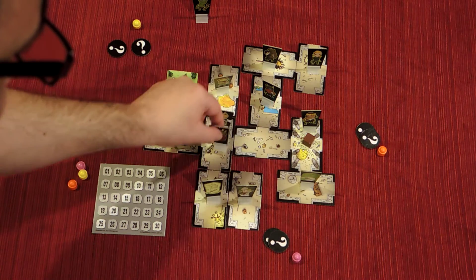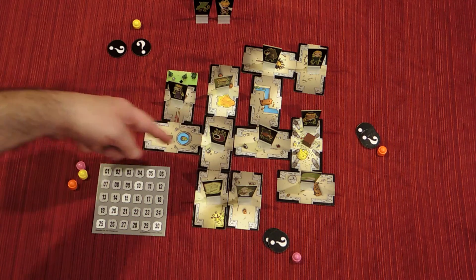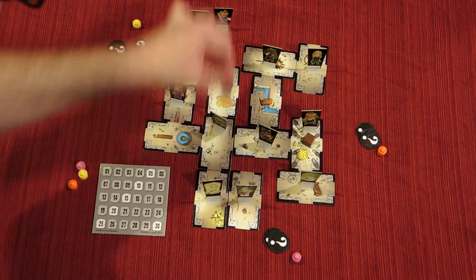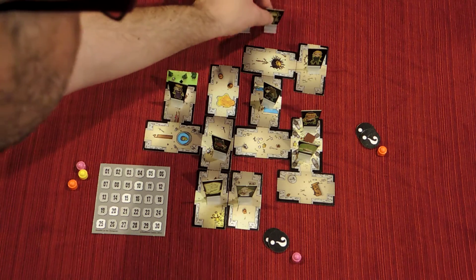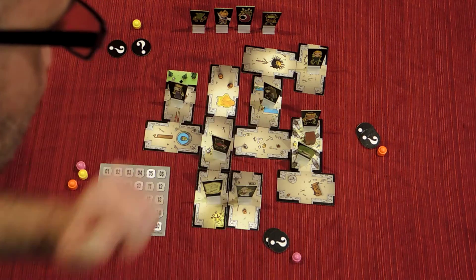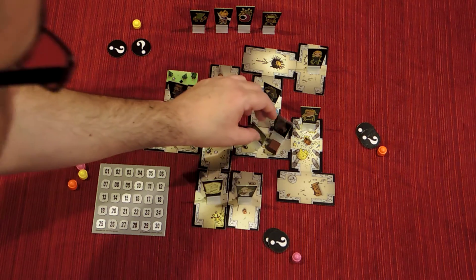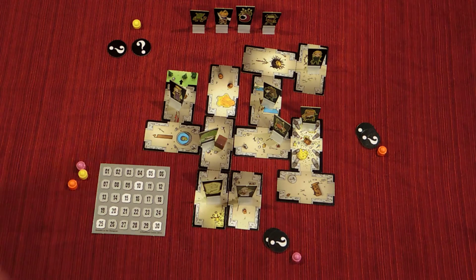The game continues like that — a player moves one character, then another player moves another, and so on. The important thing is the order in which you place the characters that leave the dungeon. Regarding the treasure: any character in a room with a treasure can move to another room with the treasure, and even if there are more than one character, one character can always move if they are in the room with a treasure — they can move with the treasure.